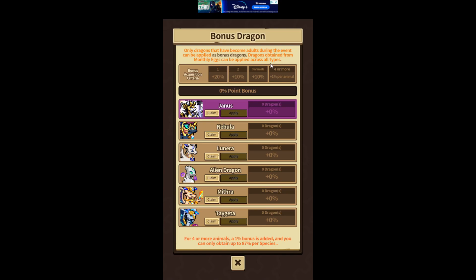Dragons obtained from monthly eggs can be applied across all types — this is relevant to typing in this event. As you can see I have not made anything adult, so only these dragons seem to count. I don't know if that resets tomorrow or is permanently like this. I haven't had the time to play, so my points are also very low — I'm probably not going to make this event, but that's okay.